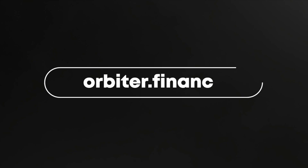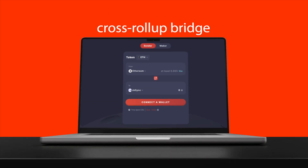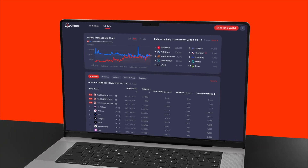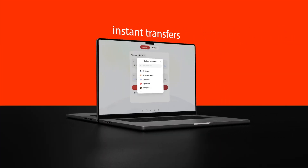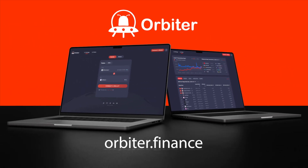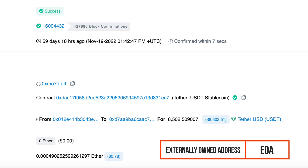Orbiter Finance is a decentralized cross roll-up bridge for transferring Ethereum native assets, which is the infrastructure of Layer 2. It offers low cost and almost instant transfers. Orbiter supports cross roll-up transfers between Ethereum, StarkNet, zkSync, Blueprint, Arbitrum, Arbitrum Nova, Optimism, Polygon, and more. If you have already tested the Orbiter app and viewed the transaction log on the block explorer, you'll find you've sent funds to a maker's EOA address, not to a contract address — that's the remarkable difference between Orbiter and other bridge protocols.